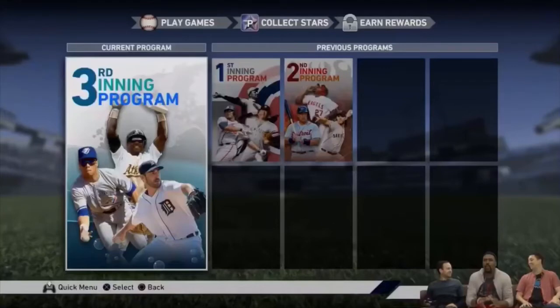Let's get into the third inning program itself. First, there are moments that are in every single program — similar to the first and second inning programs. The first one released is a group of boss moments where you're playing against these cards, and then you unlock a second half playing with the cards. It'll work the same as before, just geared towards Alomar, Henderson, and Verlander, as you can see on screen.